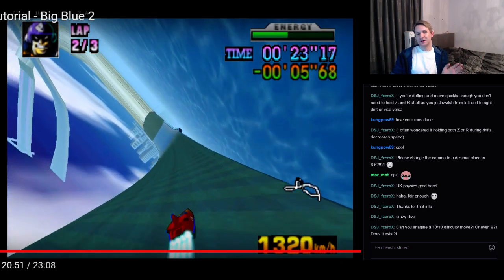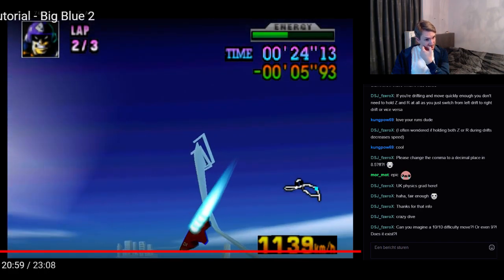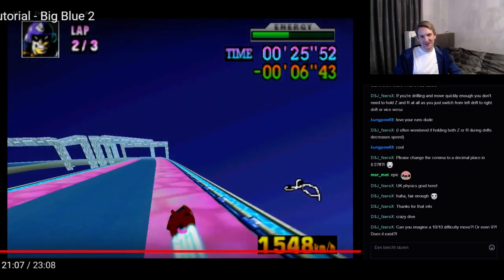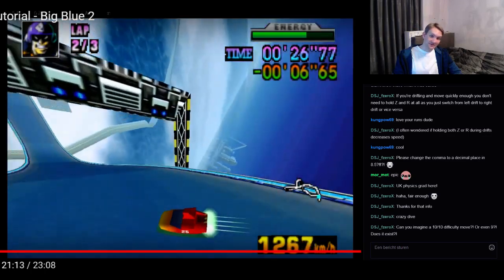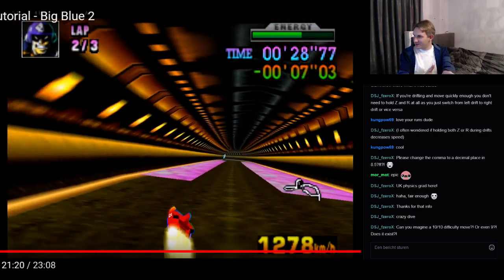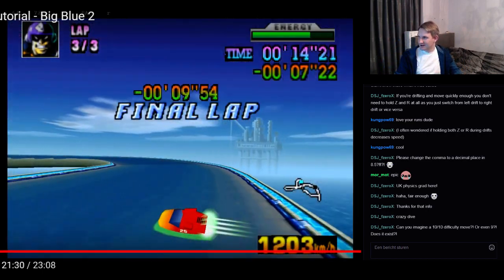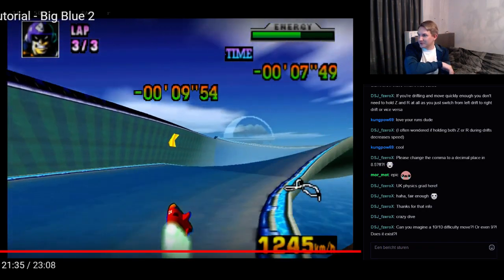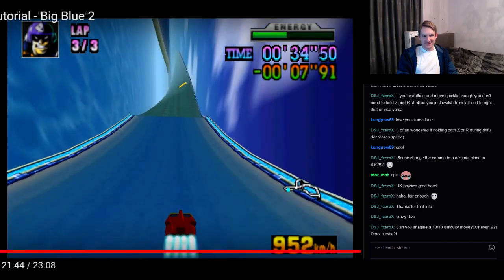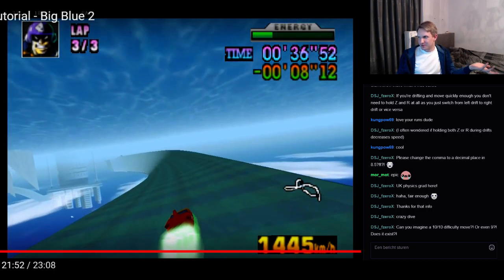Now this next double tap dive is crazy, crazy hard — I can just barely ever pull it off. It's actually the same dive as you would do in lap 1, except much bigger and much harder to land. If you land it optimally, you get up to 2000 km/h at the end of the tunnel. You can win tenths of a second, but because that hairpin turns in a cramped way, you have to side attack and drift almost the entire stretch of road for the refiller just to slow down enough and turn around in time to be able to drift around the hairpin. That's super hard. Is it worth it? I would say no — at this point anyway, you can get the world record just fine without it.